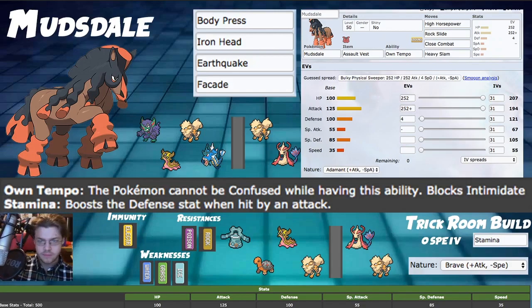For synergies: Grimsnarl obviously, with Prankster giving plus one speed priority to Swagger — so Swagger goes before Mudsdale attacks, it gets big, dynamaxes, tanks hits, and deals enormous damage. Gastrodon in the back covers threats like Dracovish and Gyarados. Arcanine is also great: Intimidate boosts our defenses, and it has access to Safeguard — which is very important for protecting Mudsdale from burns.